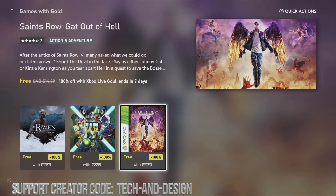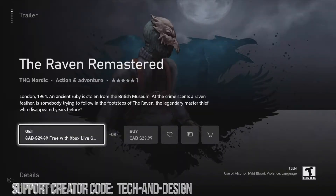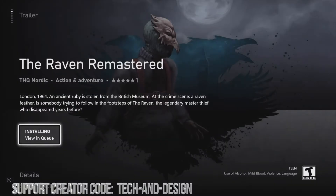Every month we do get a fresh new batch of free games, and this is the current batch. Let's start off with The Raven. Once we click on it we should see the first option where it says 'Get for Free' — do not buy, only click on that first free option. We can check our install progress, but let's just click 'Got it' and go back.